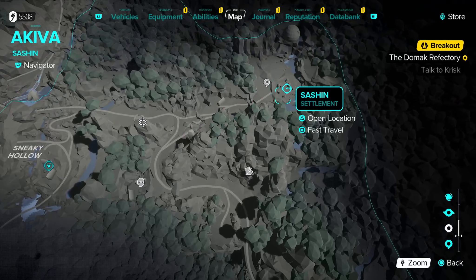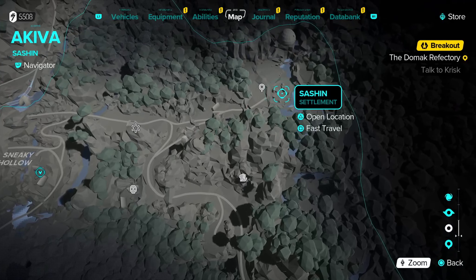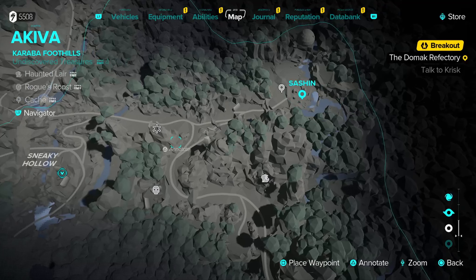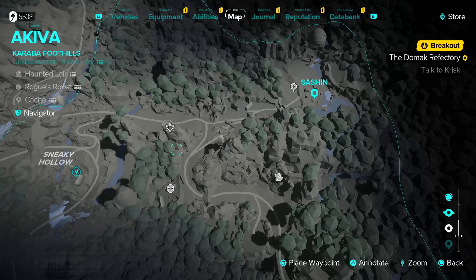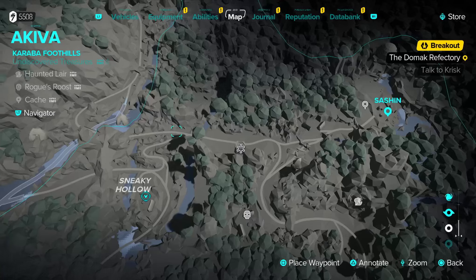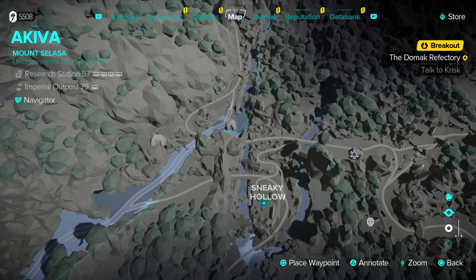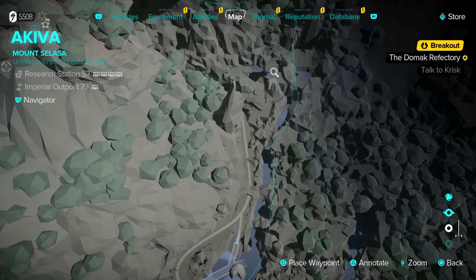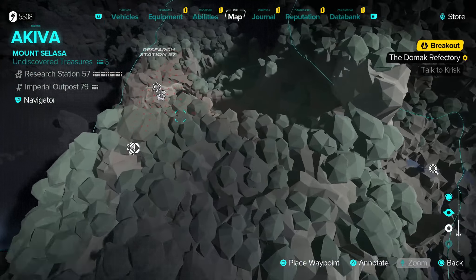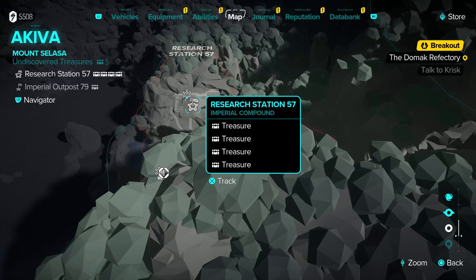Then you'll notice this little split off here. Just keep Sashin in the back of your mind — you won't be able to unlock the fast travel point if you go there first. You could go there if you want, but that's not where we need to go right now; that's for the Scavenger walkthrough so you can ride on top of water. Go over the bridge here and then here — this goes into the mountains and you're right at Research Station 57, the Imperial Compound.